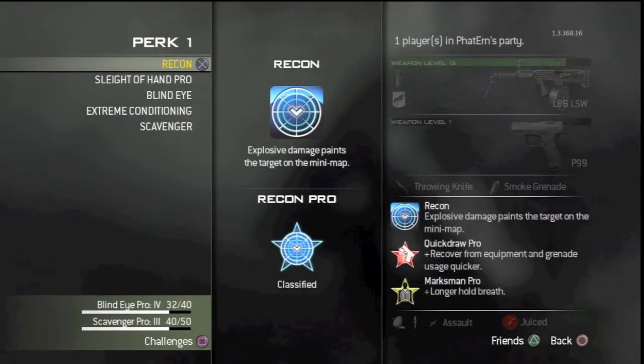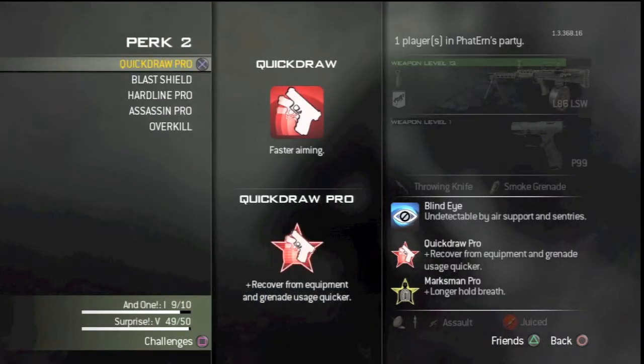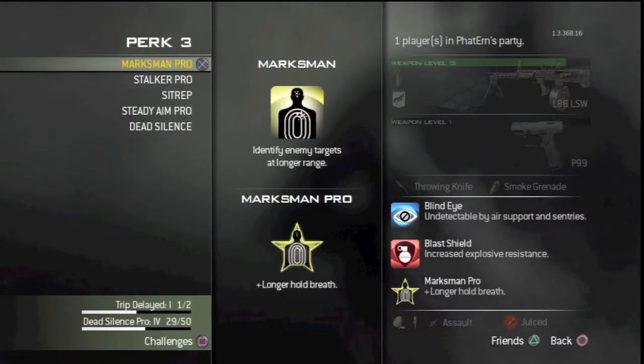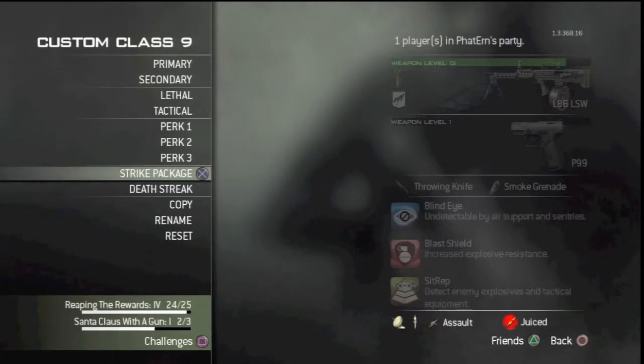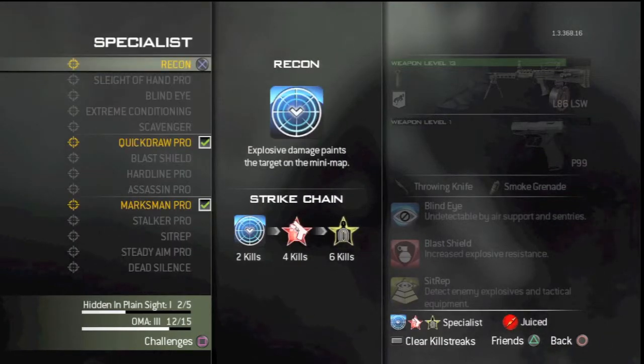One through five - they're going to get some crappy perks here. Enter and we get three - blind eye. Nice. Perk two is the same thing, one through five and we get two - blast shields. Wow, this is going to be quite the class. And then one through five again and we get three - sit rep. Awesome. Strike package one through three - three. Specialists. Oh.